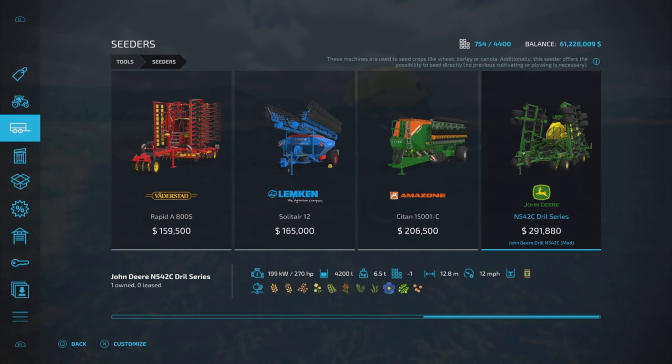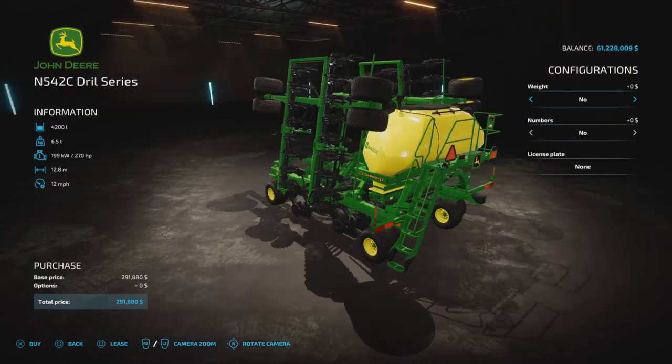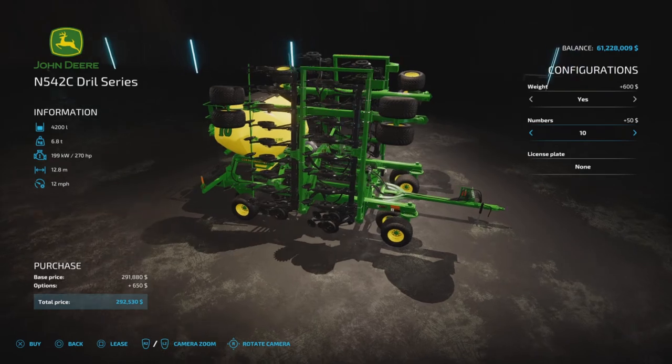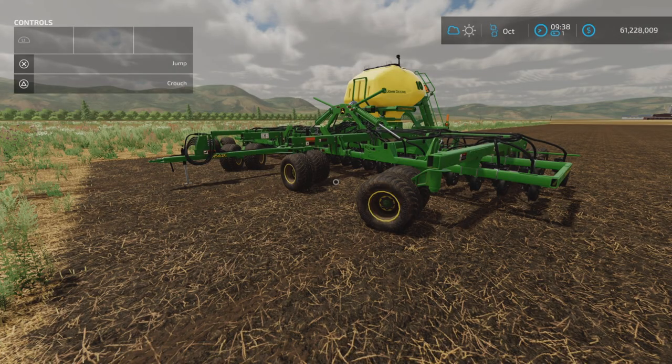Your standard seed crops — it is a direct drill though, so that's nice. Here it is in the store. You can add a weight to it — I don't know why you would want to do that, but it's available. Numbers up to 10 on the tank, and a license plate. Not a whole lot of options, which is nice, because after all it is a seeder and that's what it does.